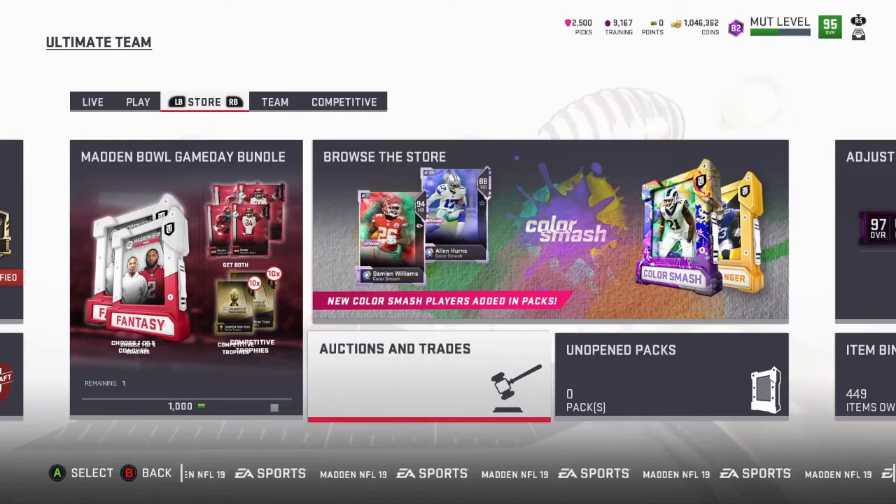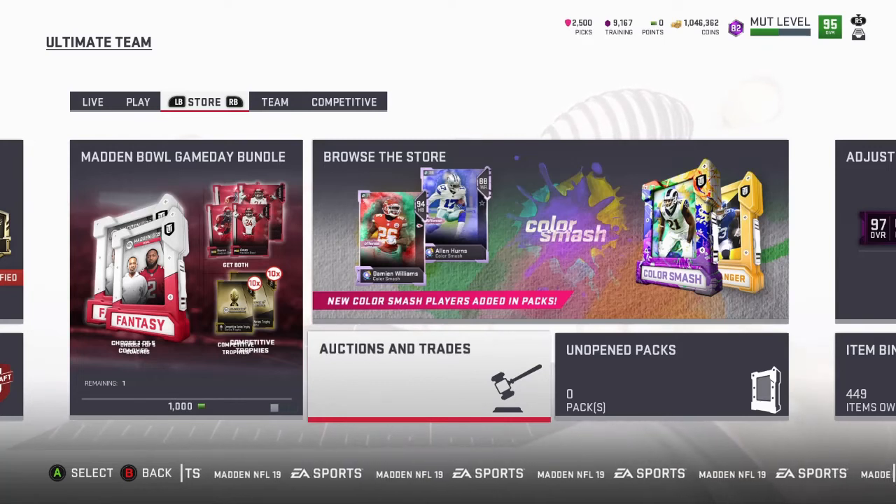What people do is they get coins and want to go buy the best player right away, but you have to understand that 98 OVRs and 97 OVRs — when more players come out, a lot of these players are going to go down in price. Don't be quick to buy them. Eventually they'll drop and you'll be able to get them cheap. As long as you have a 90 OVR team you can win games, and a 95 OVR is decent enough to beat anybody.